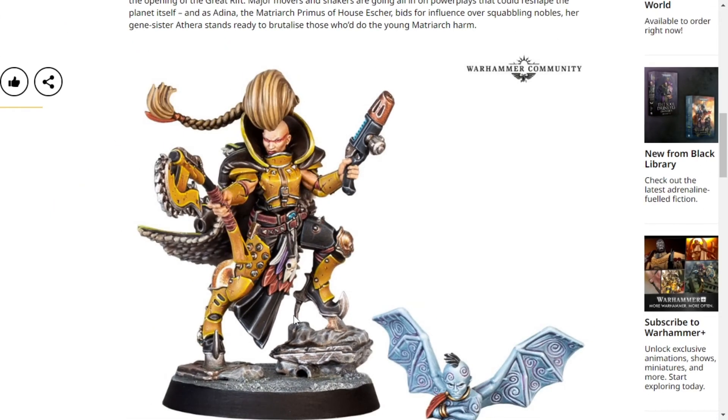Her shoes just look like they've been made to stab things repeatedly. It just fits with Escher perfectly — it's like she's been made to kill stuff. It's great. I love the plasma gun; the plasma gun is probably the best part. It looks like a weird plasma pistol but also sort of like a short sawn-off shotgun type thing. I want to know more about that plasma gun because it looks really cool.